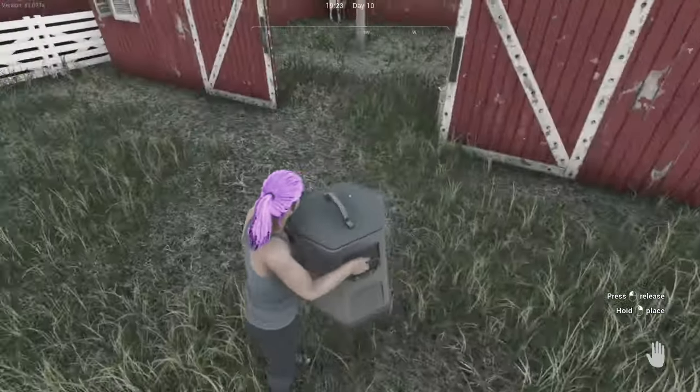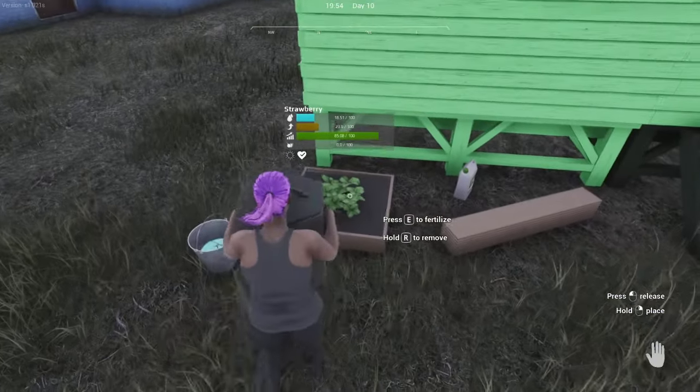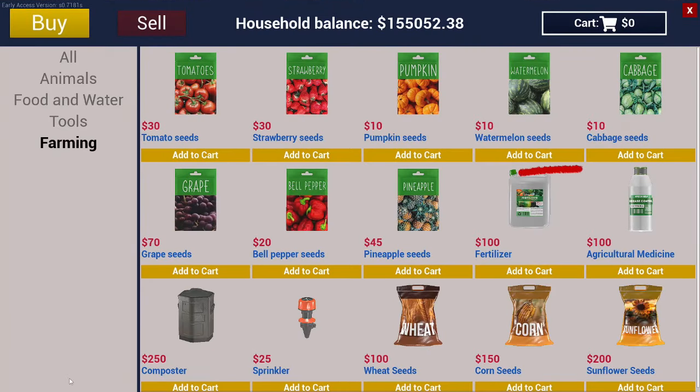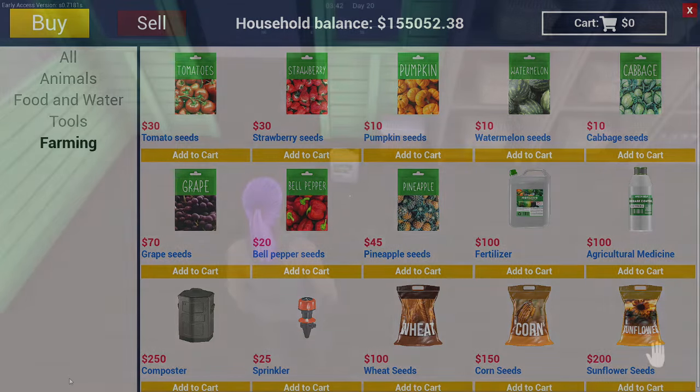You will then need to carry it to each crop plot and press E to deposit the fertilizer. Alternatively, you can purchase fertilizer from the general store for $100. Each jug of fertilizer contains seven units, and half a unit will be used per crop plot.